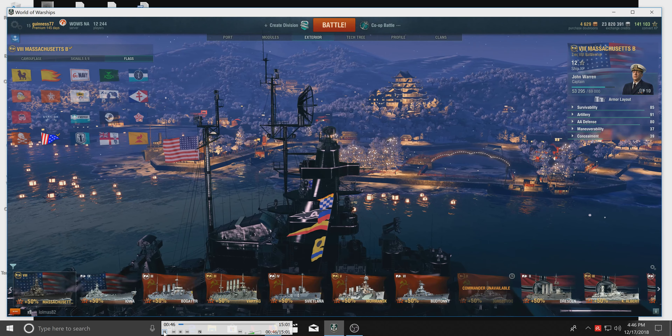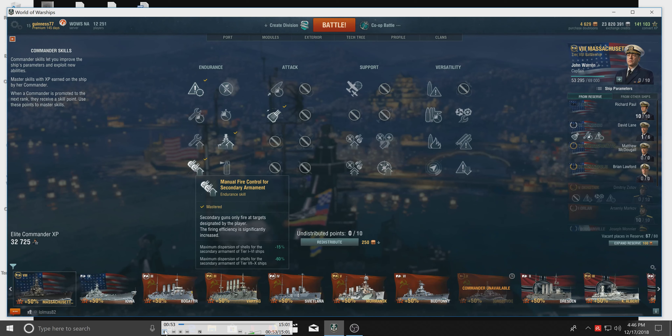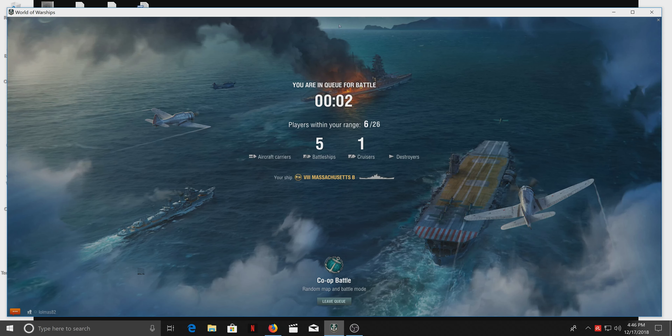This is important: if you give your captain manual fire control for secondary armament, look at what it does for you — a 60% reduction in maximum dispersion of shells for the secondary armament. It turns your ship into a really good shot, but only if you deliberately designate your targets. Get out of zoom, press the control button, and you'll be able to see your mouse. Put your mouse on your target and left-click once. The problem is it's hard to remember.